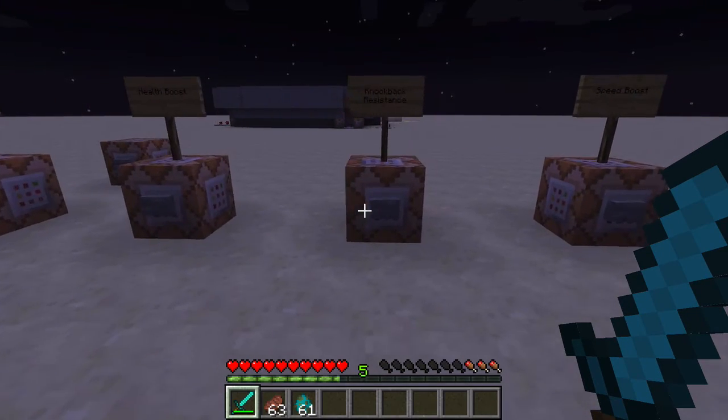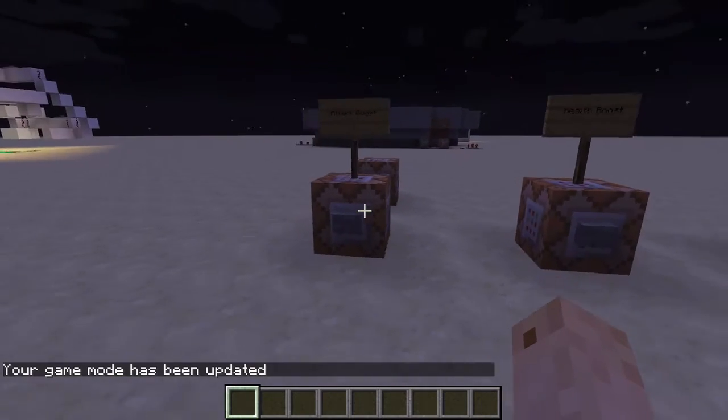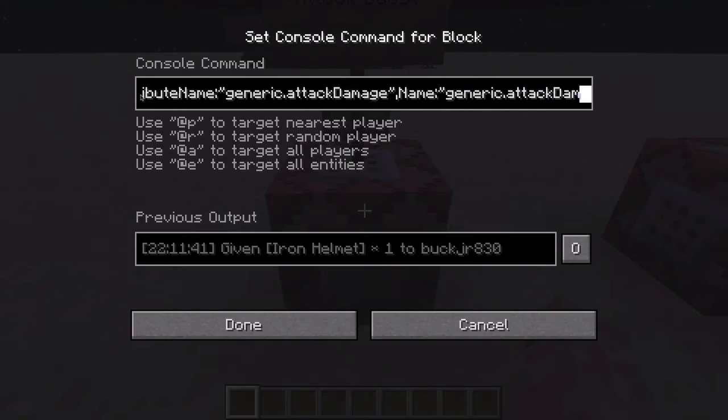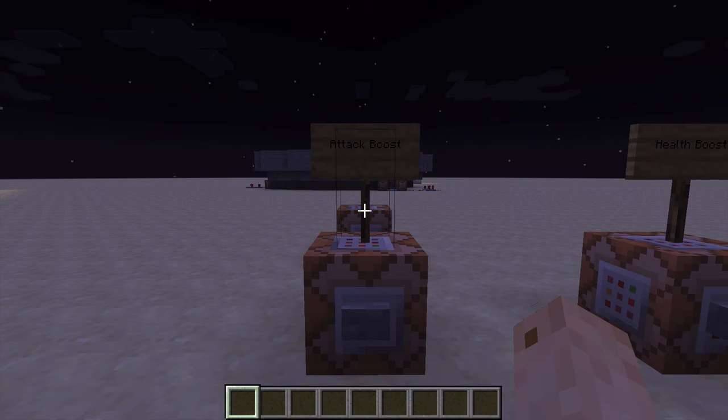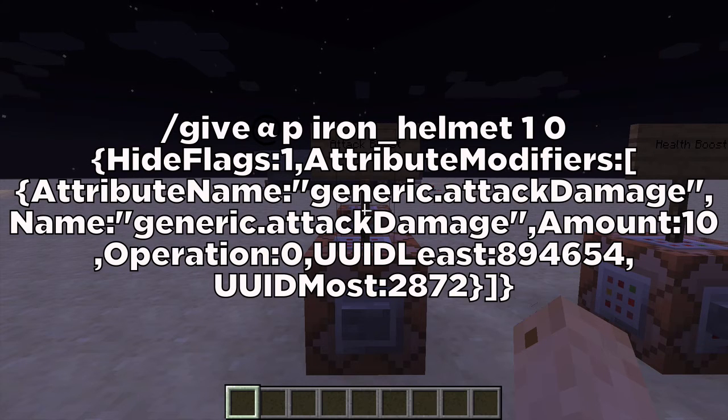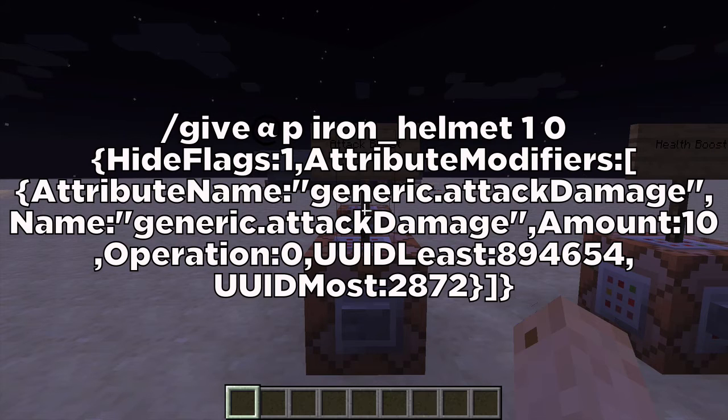Now we're going to get into the command blocks for this stuff. So, for the attack boost, you want to give yourself — or give @p, or your name, or whatever — whichever item you want to put this attribute on, quantity one, and the amount of durability, which you don't really need to worry about. Then you write this huge long command. For the sake of time, I'm just going to throw the entire command up on the screen — you can pause the video to copy it down. All commands will also be in the description.